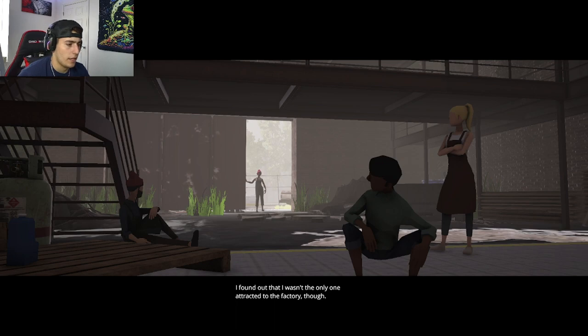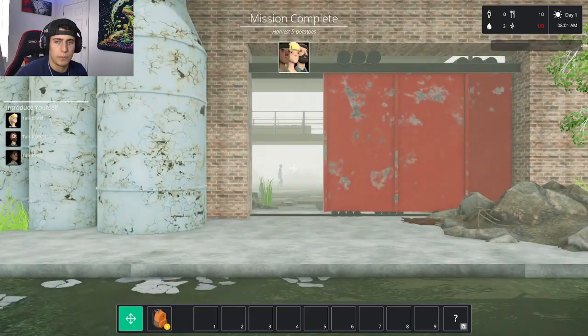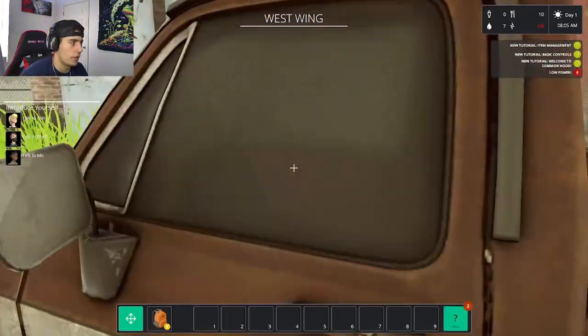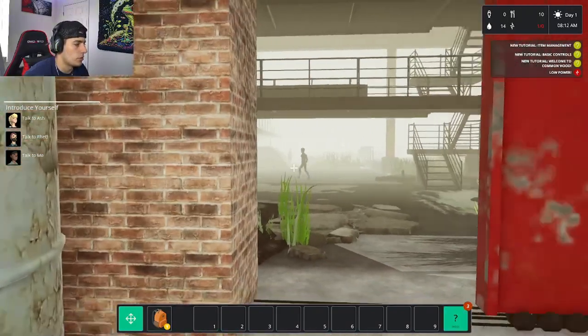It seems like we found out we're not the only one drawn to the factory. This is kind of like building a shelter for homeless people — people that don't really have too much going for them. We're in the West Wing, and there's a tutorial covering item management and basic controls.